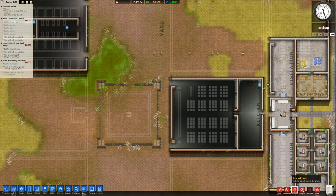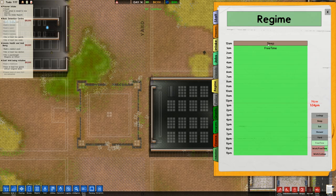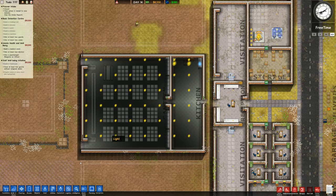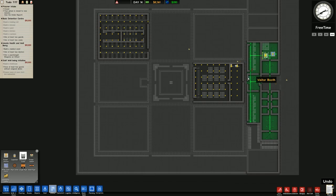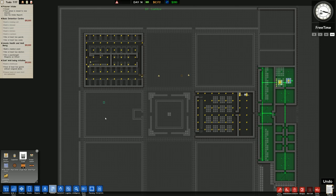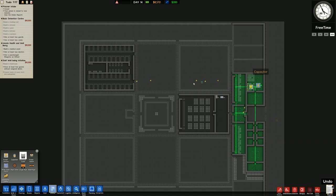We now have the basic detention centre done. We need to hire two cooks and two guards. Before that, going over to regime and changing everything to free time - not that anything is cooked when there are no prisoners. The game has no sandbox mode but none of the doors are locked; large jail doors normally lock by default but stay open when there are no prisoners. For utilities, thinking about the future: this power station will power this building and these buildings, the central one and then that station will power these others for an even distribution.